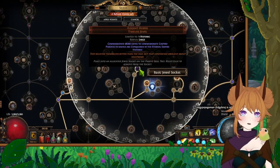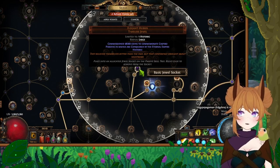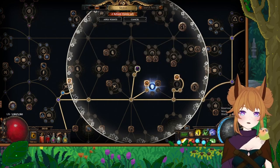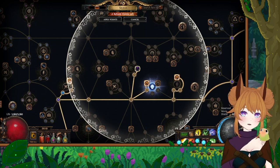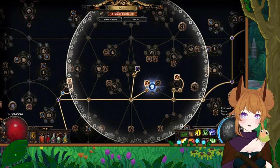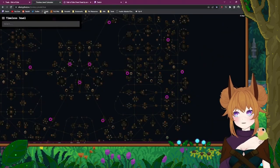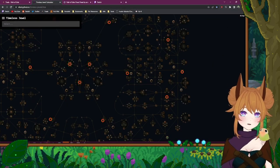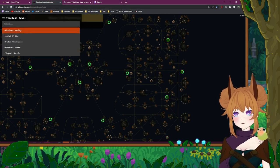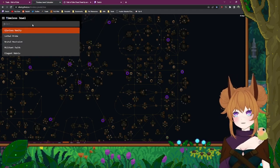Now you might be wondering how you could find such a jewel — they've got weird numbers. Do you have to buy jewels and place them and wonder? No, you don't. There's a tool now that can help you find the jewels, and I want to show you that real quick. Let me pull that over to the screen. I'll link this webpage in the description below. What you can do on this website is find out what certain timeless jewels can do.